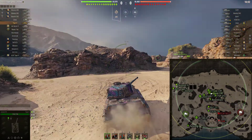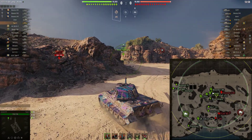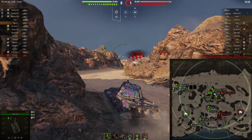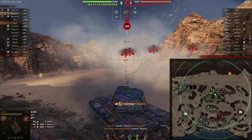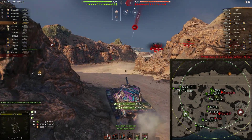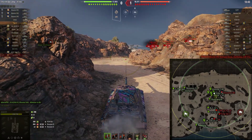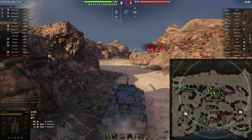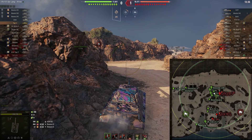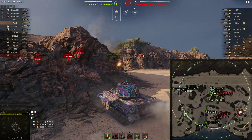You notice there's a T-44, an FCM 50T, and a Scorpion G in the middle. I don't know what our VTU is thinking, but he pushes out — and so do we — and we do not trade well. We're able to take a shot on that FCM, but I gave my track to the Scorpion G, and that's the end of that.